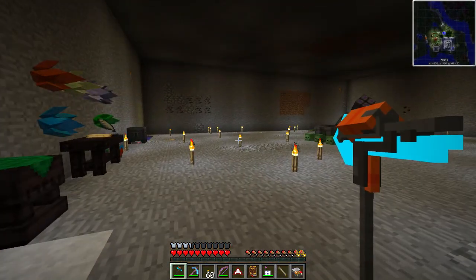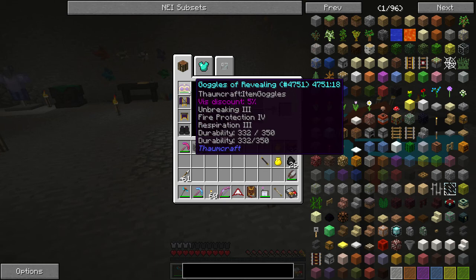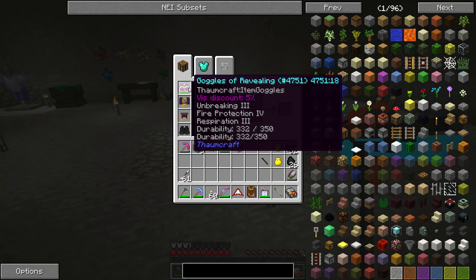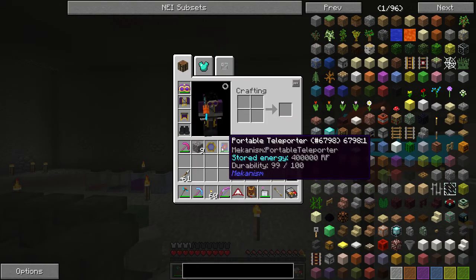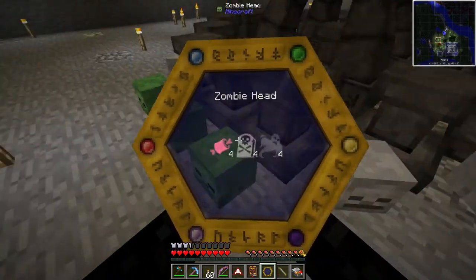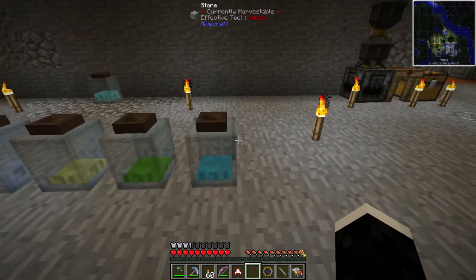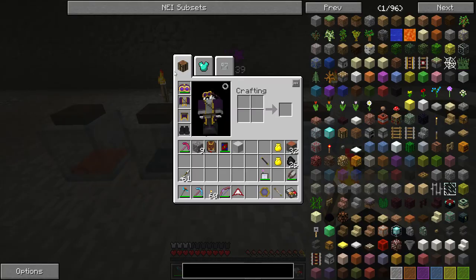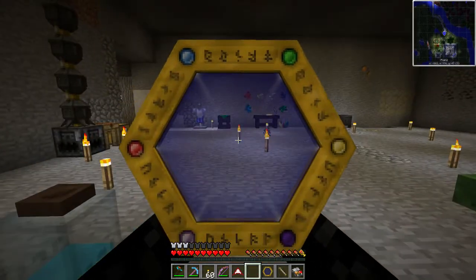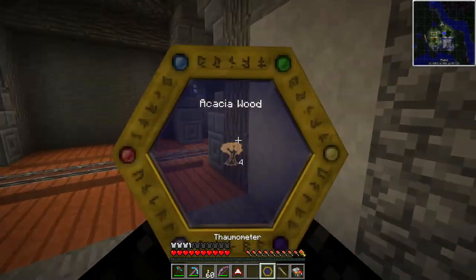I've been doing some basic Stormcraft setups just so we can use it to do some more of the fun stuff. I'm in my Thaumaturge outfit and I also have the Goggles of Revealing. Those are really fancy because they work like the Thaumometer - you can scan, see nodes, and see what things are made out of. With the goggles you can see if jars have liquid aspects in them, and it lets you see nodes from far away, which is really nice to find, scan, drain, and do all kinds of stuff to them.